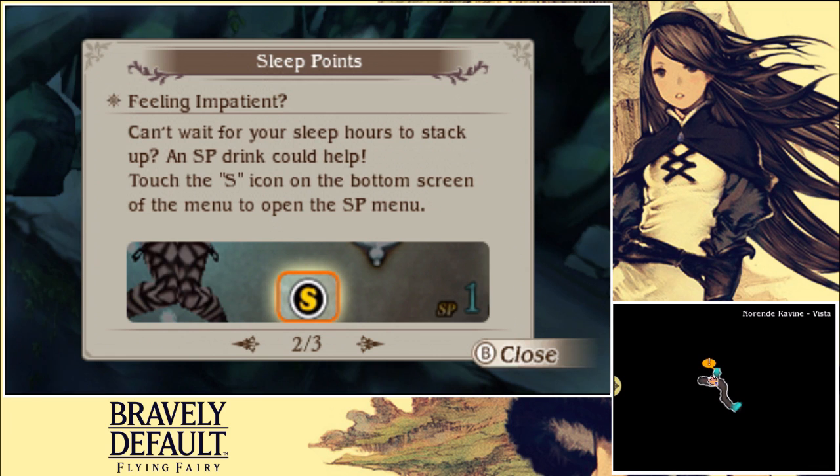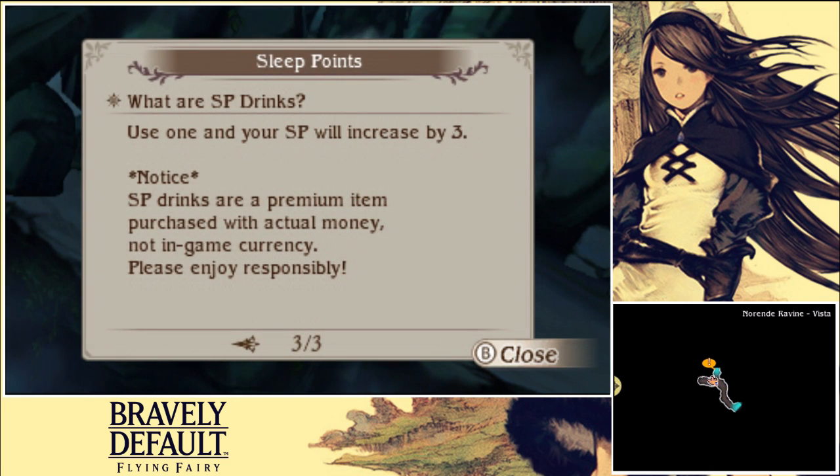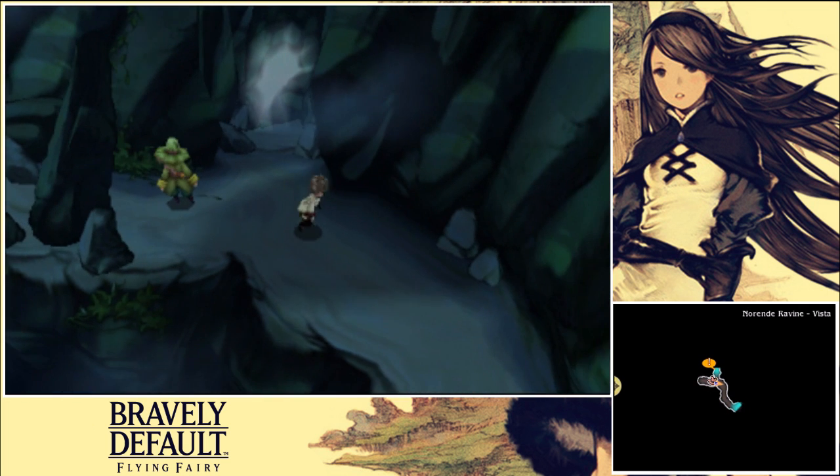Okay, I think I can easily do that — use your sleep hours to stack up. SP Drinks could help — touch the SP icon on the bottom screen on the menu to open the SP menu. Use one SP and your SP will increase by three. Those SP drinks are premium items — purchase with actual money, not in-game. Oh, they've got micro-transactions in this game. I will not be partaking in that because micro-transactions are a very bad thing.